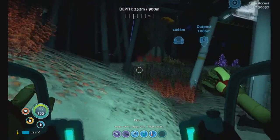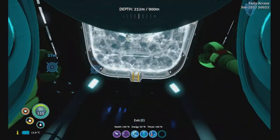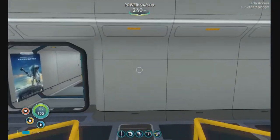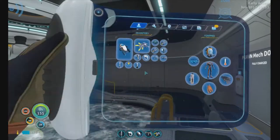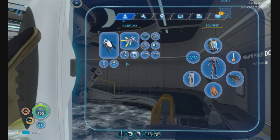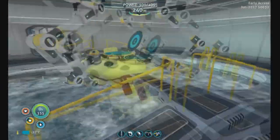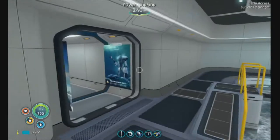We found out that they had the stasis gun here. I think all the things you can find to research are scattered around randomly, so it doesn't matter if I found it here. If I start a brand new game, it's probably not going to be there again. I'm not going to worry about that. Also, like I said, I want to start from scratch.